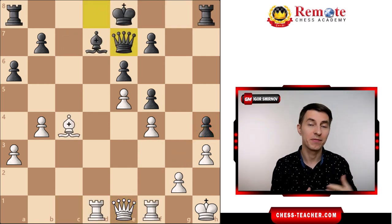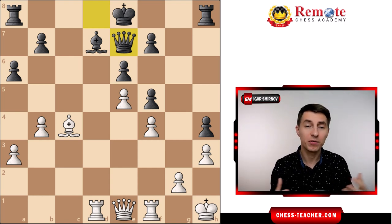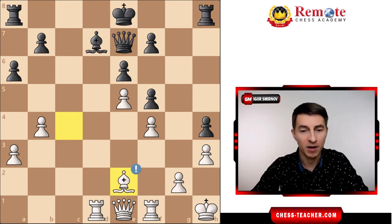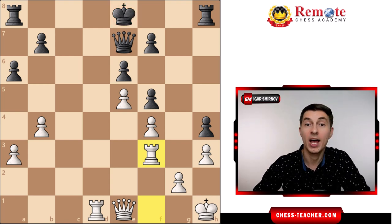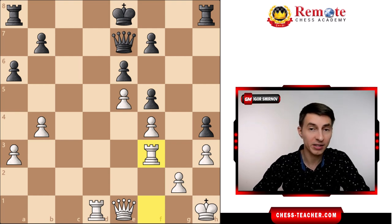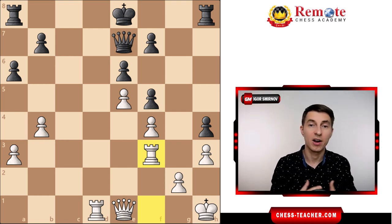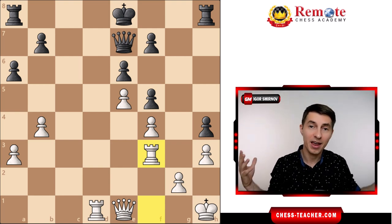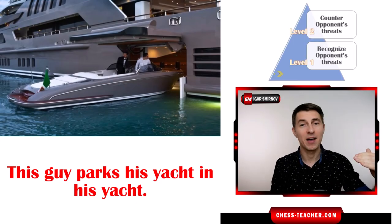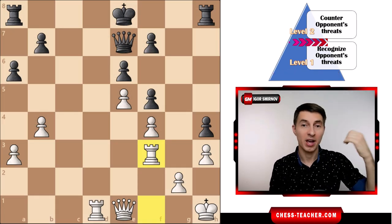The takeaway is: if you watch over your opponent — especially his attack and ideas — and you shut them down early on, then you're never in trouble. And what are the chances of white blundering anything after this maneuver? Close to zero, because what can you possibly blunder if your opponent has no attack whatsoever, no active pieces whatsoever? That's why you stop blundering easily. The first thing I encourage you to do is to watch over your opponent's threats and parry them early on. That is Level 1 — recognize your opponent's threats and not blunder.